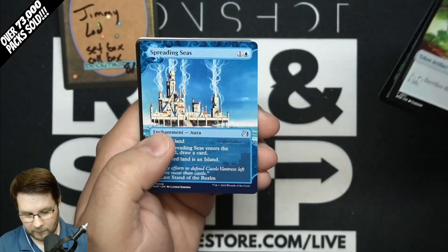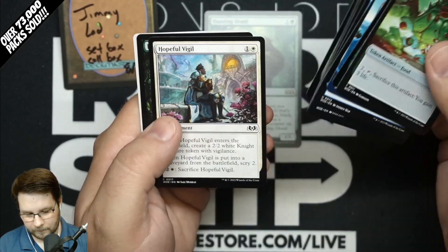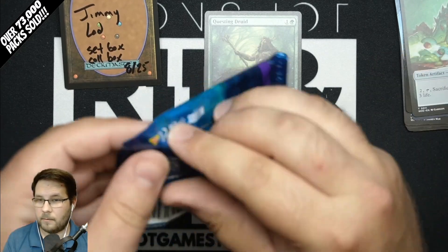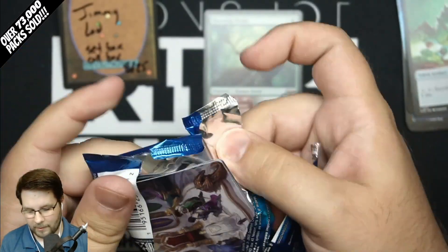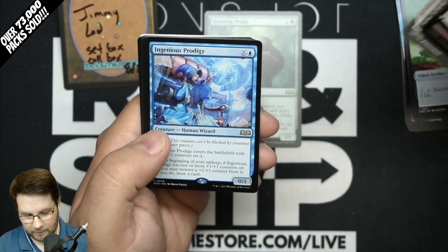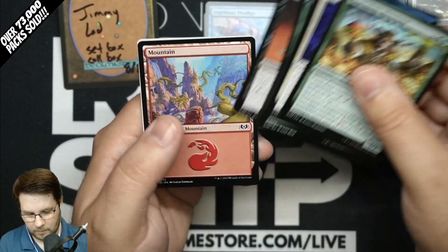Foil Feed the Cauldron, Spreading Seas, Questing Druid Rare, and Showcase Forest for your first pack. Have to get back to Carl here in a minute. Rebuff the Wicked, Nightly Valor, Ingenious Prodigy Rare, and Mountain.